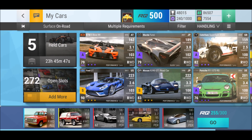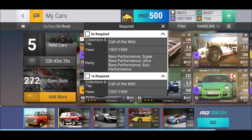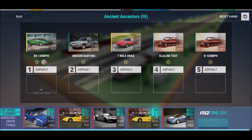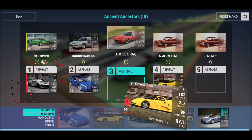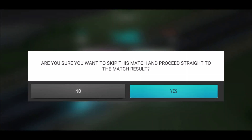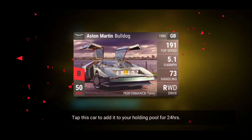Another Aston Martin Bulldog — I wonder how useful this car is going to be. I have one maxed out, same for the Superbird. I kind of imagine you're going to need it because you're going to meet it later in the challenges. I'm excited to see. There we go — 587 and the Aston Martin Bulldog from the premium pack.